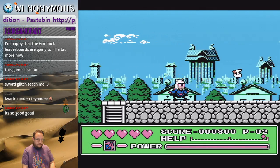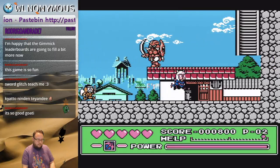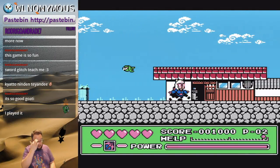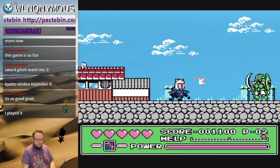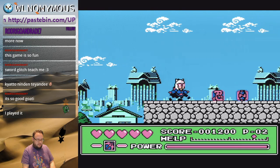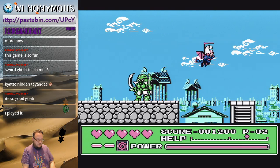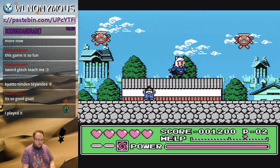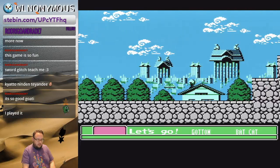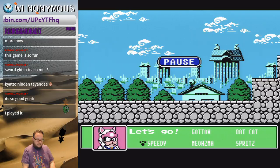We're on the second nympho weapon, and yeah, you do multiple hits of damage. I'm going to fly here to get the third nympho. You can fall on the first or second part, so you want to change to Speedy before you get to this.